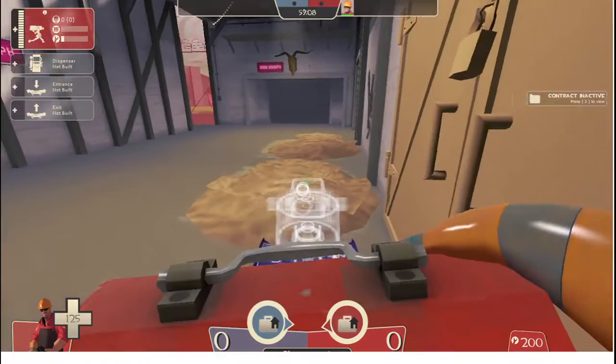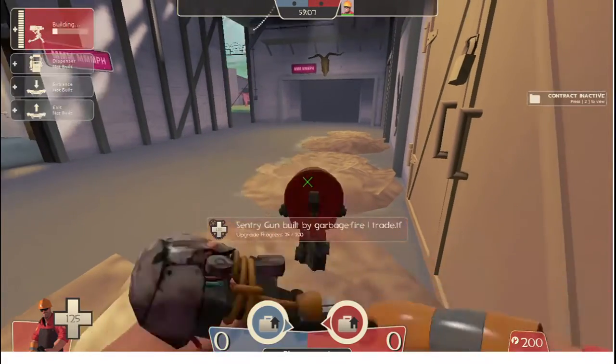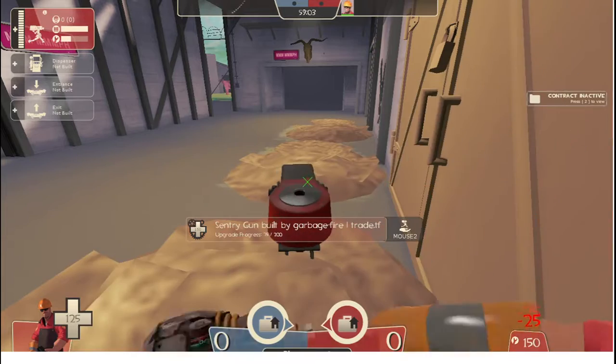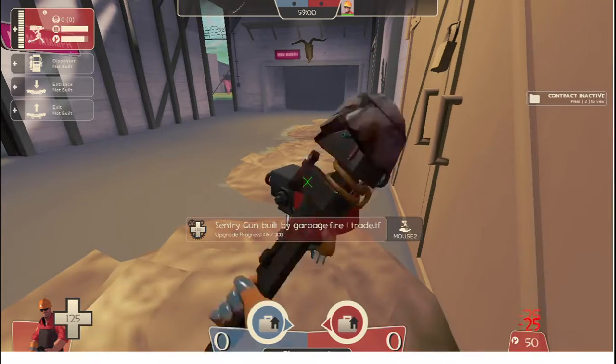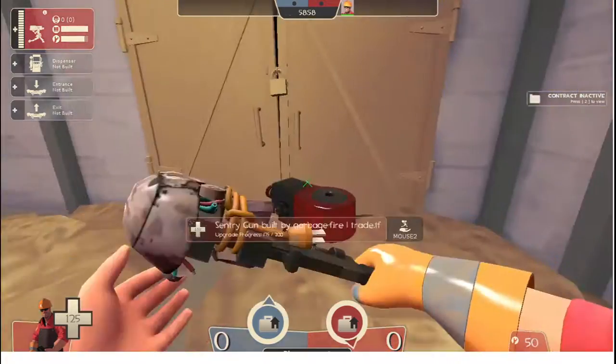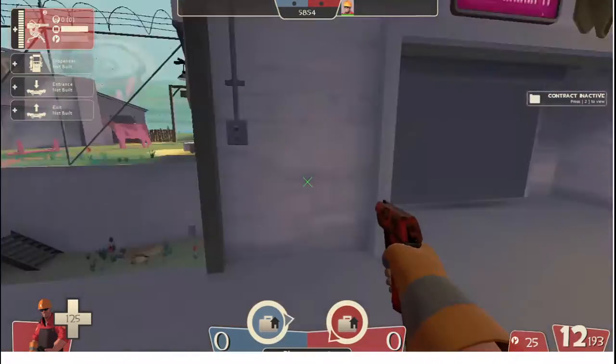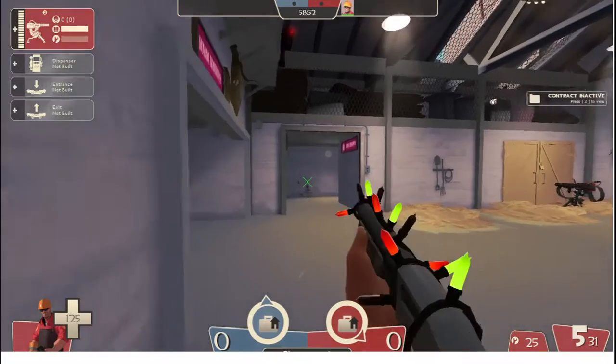Another good spot is here in this corner next to the spawn. So it will defend the spawn also, but it won't be instantly destroyed by a heavy that is ubered. Also, it defends amazingly well against soldiers that try to move in and scouts.